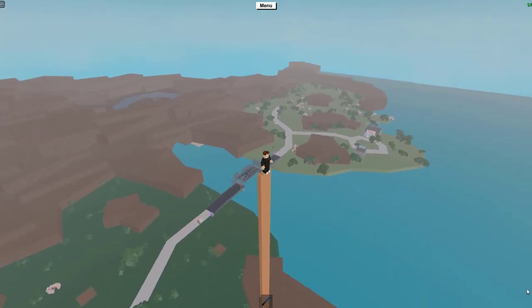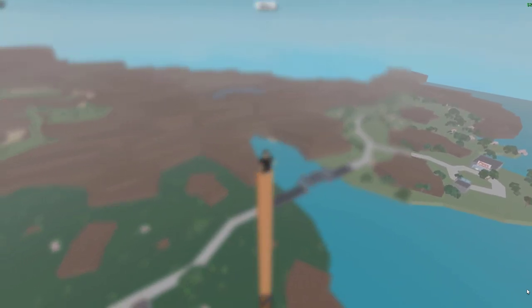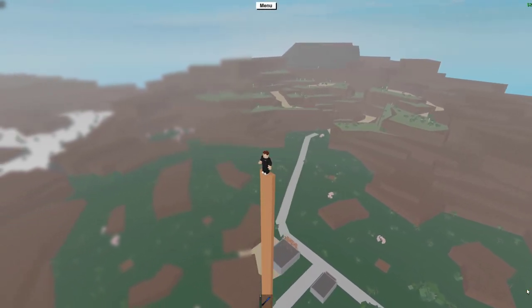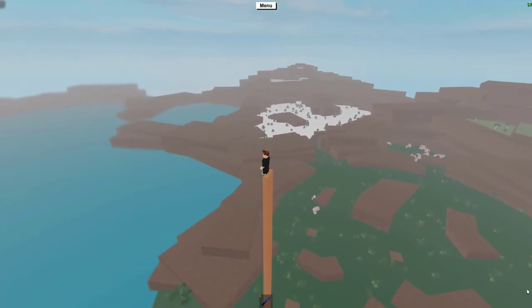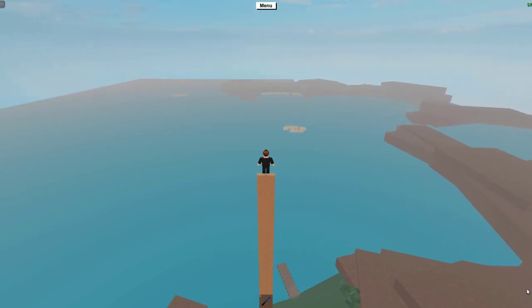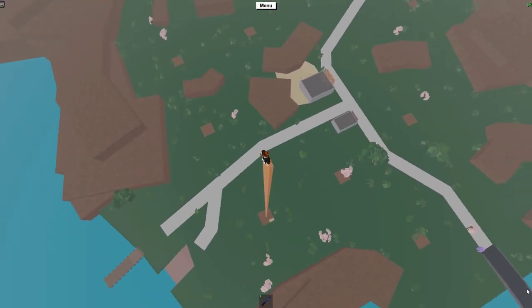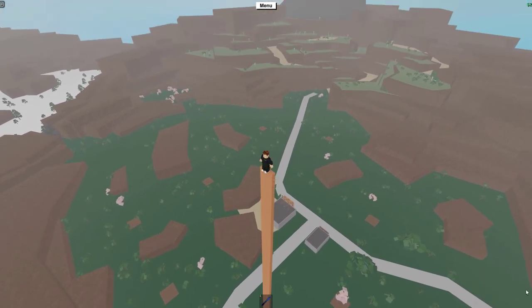Start over at the safari and slowly pan your camera around the whole map. Don't focus on the blurred area yet — only stick to the right side of the screen until you get around halfway through. Once you've searched the whole map, pan your camera down and look over the mainland. Remember to do slow and gradual movement. There was a spook hidden there — did you see it?